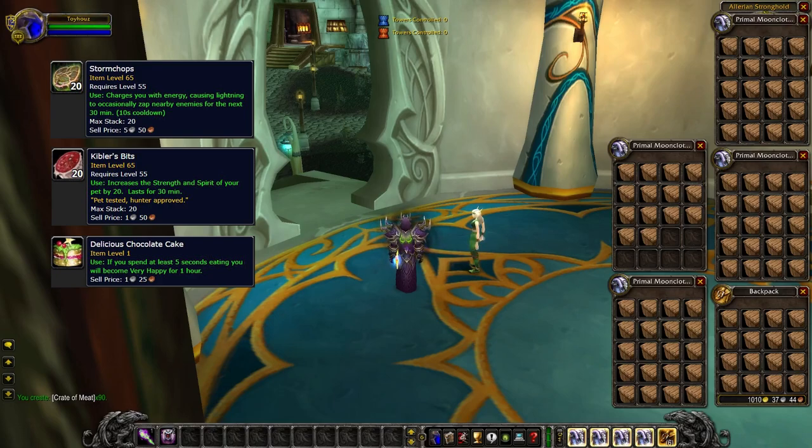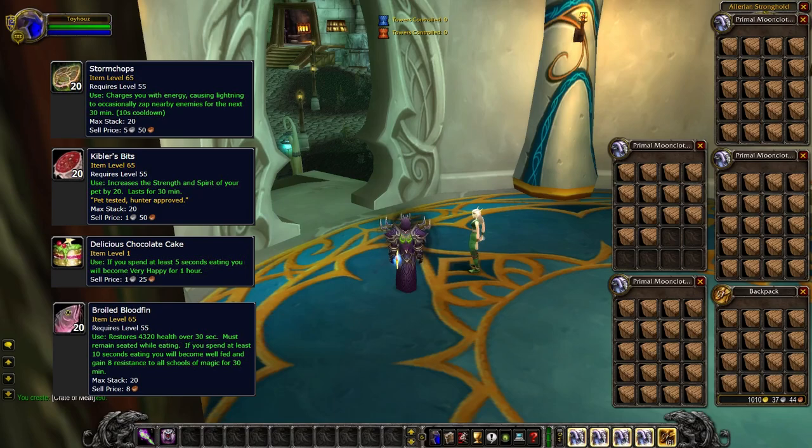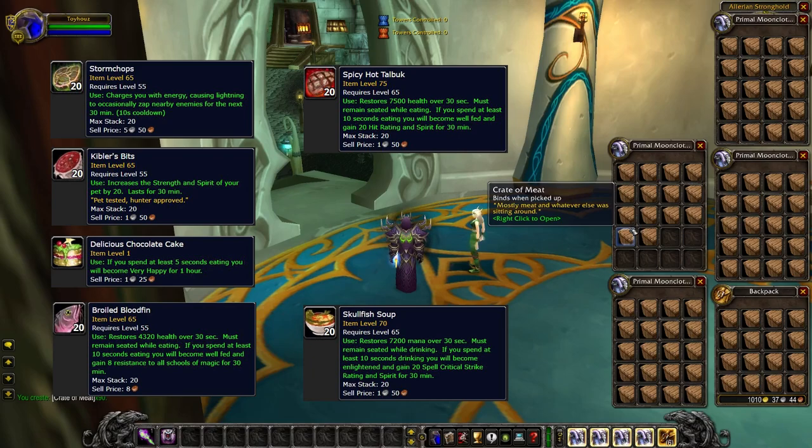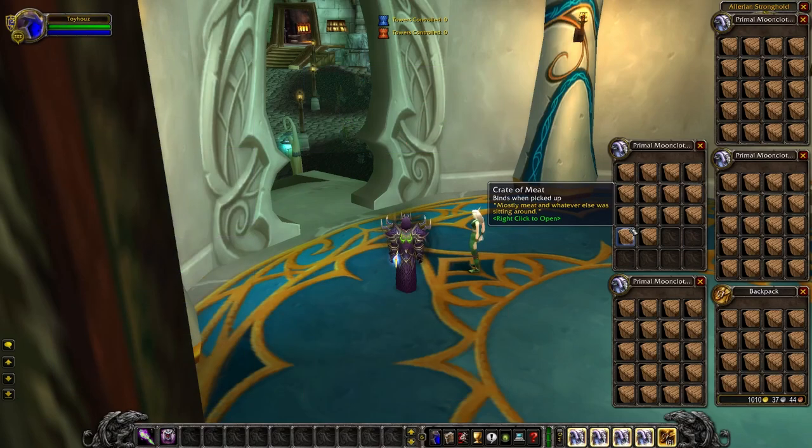Barrel of fish can also contain Broiled Bloodfin and Skullfish Soup. Check out those recipes once you've gotten all four from the crate of meat. Spicy Hot Tallbuck is another recipe that drops from the crate of meat. We're going to open up these 90 crates and see what we find. Since it's a daily quest, acquiring 90 will take 90 days.